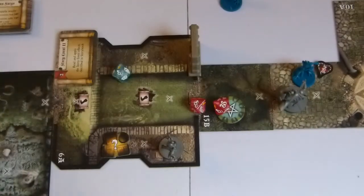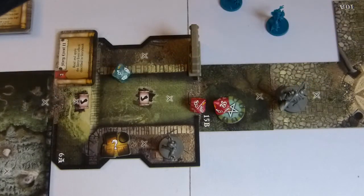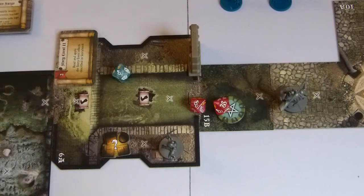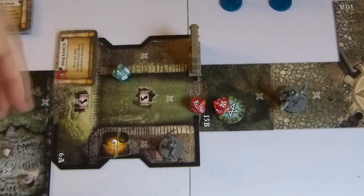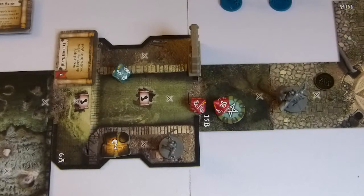2 touches, but that's enough to bring the damage points to 4. The Gremlin has 4, so the Gremlin is killed. But it makes a last Spines attack — thorns — which is a reaction. That's 2 automatic touches, which are absorbed by Ecarus's armor.